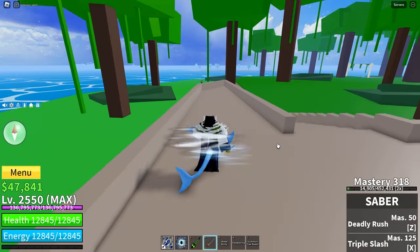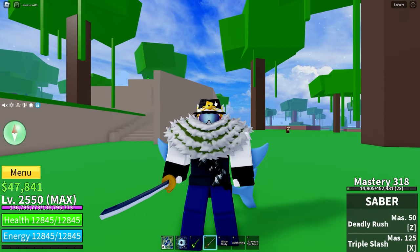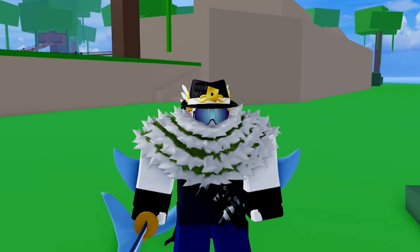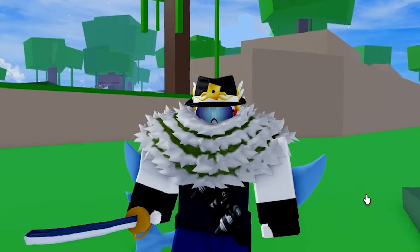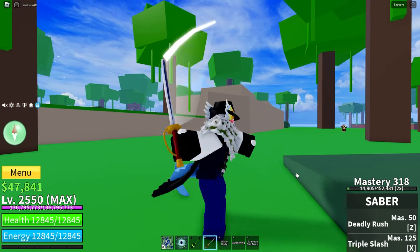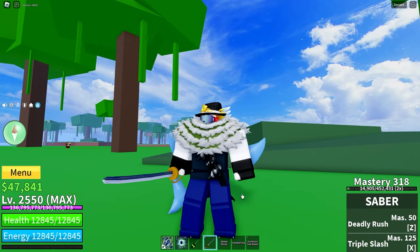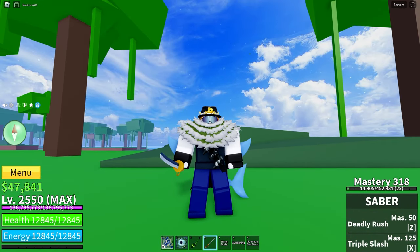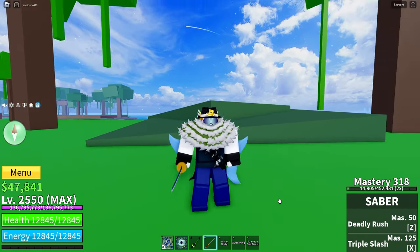The cool thing about Saber is that you can upgrade it to a second, better, more damaging, cooler mode version. It is one of the highest damaging swords in the game, even though it's in the first Sea where you can get it. It does not move you forward while clicking, as you can see, and is good for farming. What more do you want in a first Sea sword? And the best thing about Saber is that it is completely free to get in the first Sea.